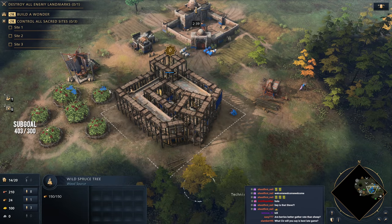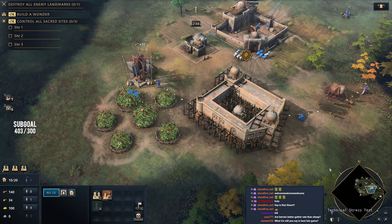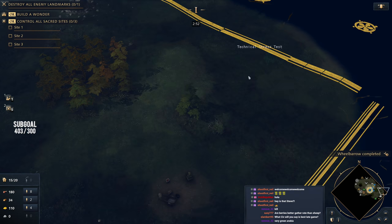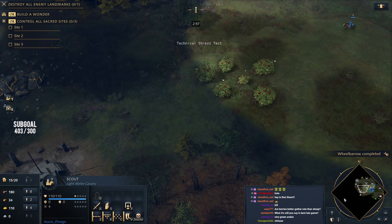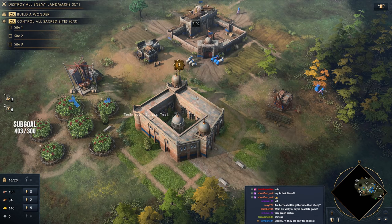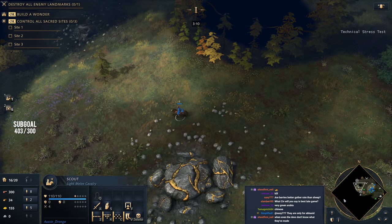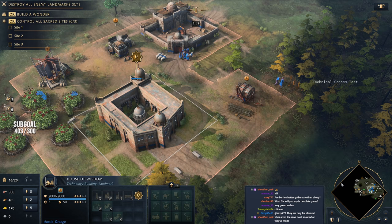There are so many things you need to think about when looking at your House of Wisdom and the potential matchup. Playing on Arabia right now, going for a trade wing is probably a decent idea because the trade post spawns up in the corner, making it easy to place a market and trade. But I'm going for a more standard build order — this is a very safe build that gets you up at a competitive time, normally about 5:30, because the age-up takes two minutes.